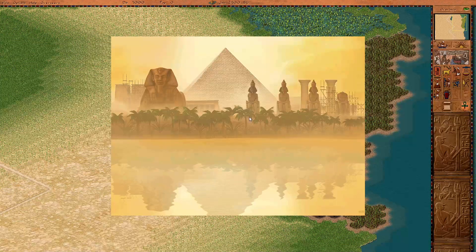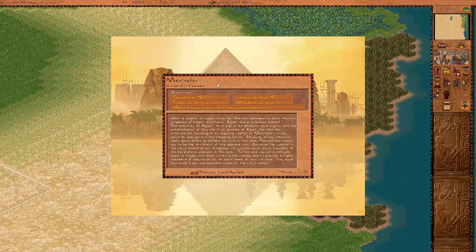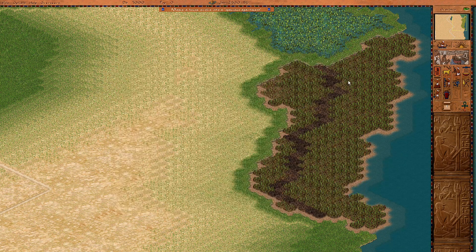So let's take a look at what our goals are: 1500 population, specific culture and prosperity ratings, make a house evolve to a spacious apartment. We also have a monument rating, so we will be building one of the monuments this time.